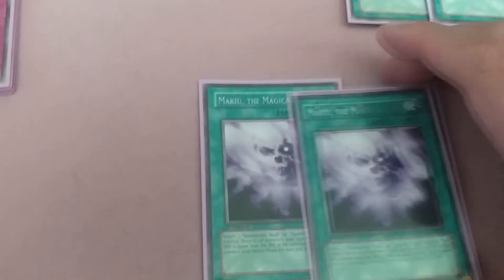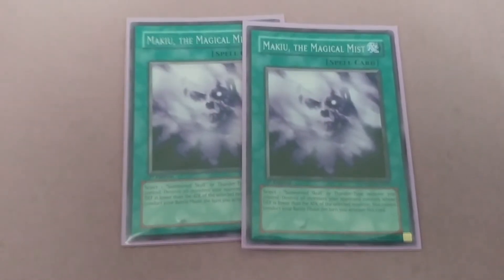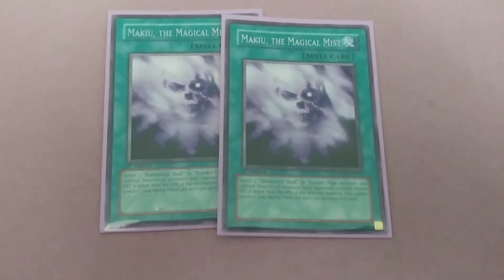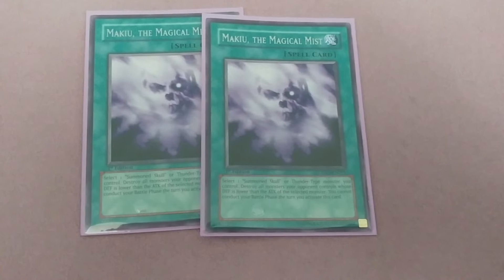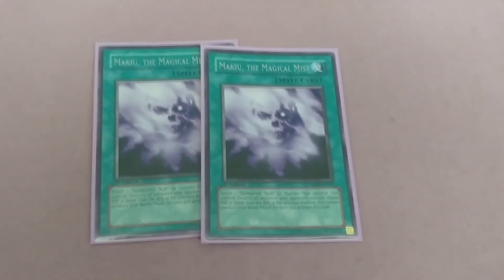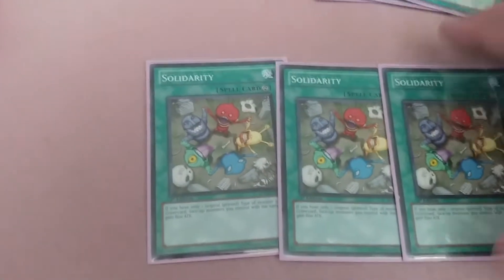Here's another one — Magical Mist. Select one Summoned Skull or Thunder-type monster you control; destroy all monsters your opponent controls whose DEF is lower than the ATK of the selected monster. You cannot conduct your battle phase the turn you activate this card. On its own, your Battery Men may only have 1000–2000 ATK, but if you play Solidarity that's a different story — Solidarity boosts all same-type monsters by 800 ATK, making this much more effective.